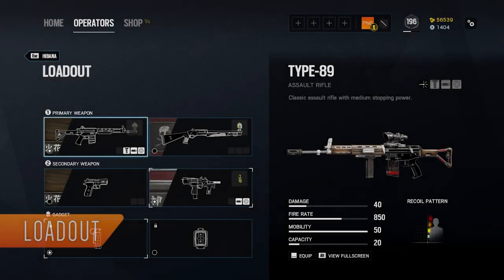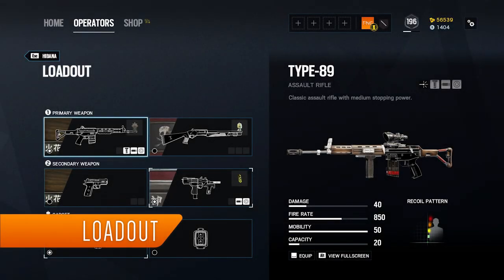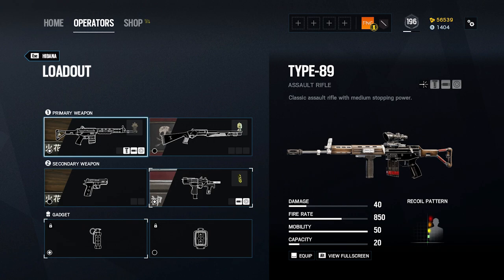On the screen now is how I currently run Hibana in a typical ranked match. I will always use the Type 89 assault rifle as her primary weapon. This gun deals high damage in medium-range engagements and has a fairly high rate of fire. Recoil is manageable, but these qualities are offset by the weapon only having a 20-round magazine, making Hibana ill-suited to sustained firefights, especially at close range, where the Type 89 will be outperformed by defender SMGs.